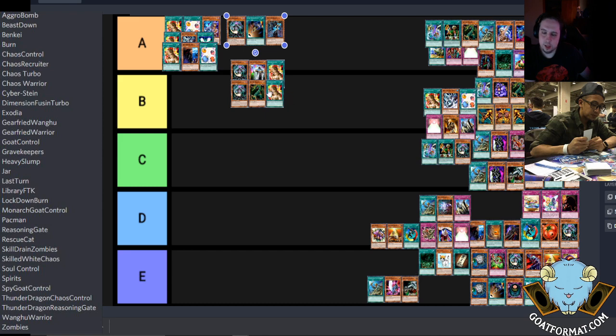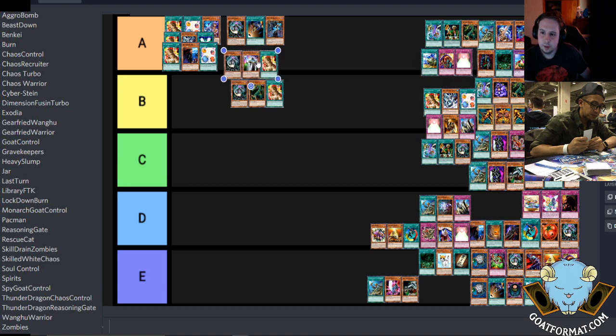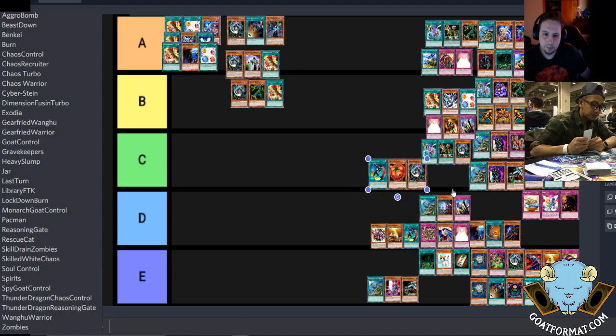That's just taking up your light spots instead of Thunder Dragons. It could be that, or the Shining Angel version. I think I forgot to put the Shining Angel version on here — I don't see it. Maybe we could just lump that together because I think they're equally the same. The Skilled White Magician version and the Angel Chaos version, and I have Recruiter and Angel here as well.